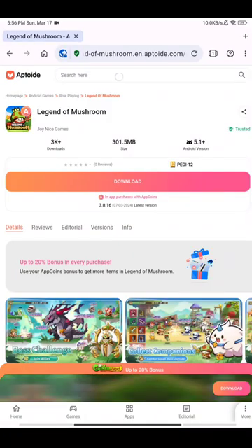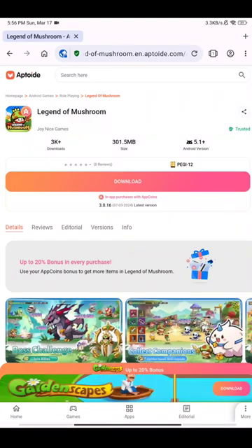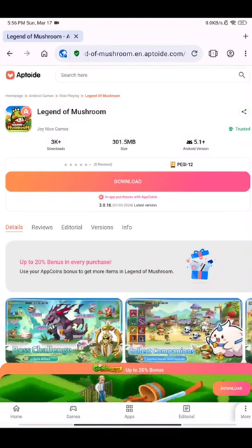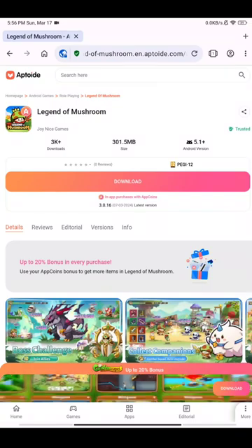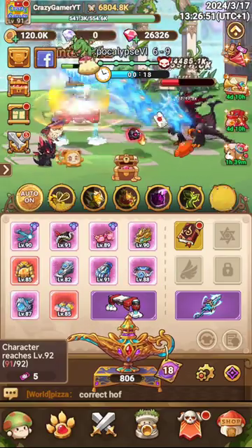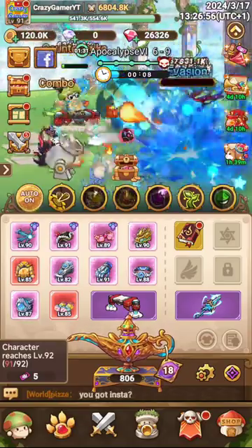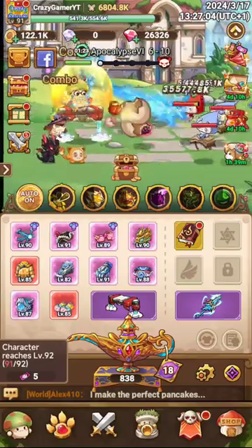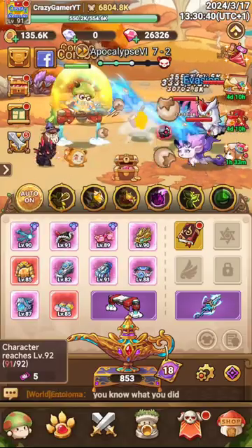After that, open your browser and go to Aptoid.com, search for the Legend of Mushroom game, and download it from there. All purchases must be done through the game downloaded from Aptoid only — if you download from the Play Store, purchases will only work through the Play Store version. So download the game from Aptoid, open it, and start purchasing whatever you want. On every purchase you will get APCoin credits, and with those credits you can purchase another pack — that is how the system works.